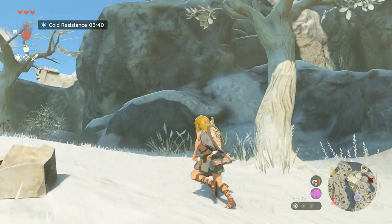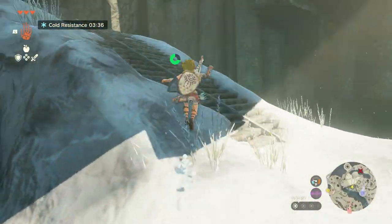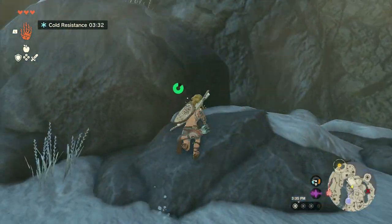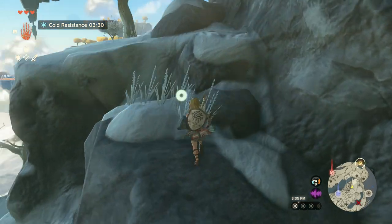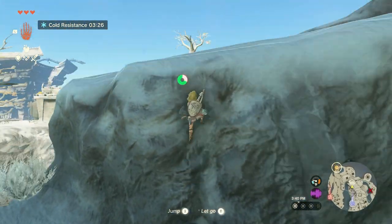The interesting thing is you can skip this entirely and go through a lot of the game without a paraglider. I don't really know who would do that, considering the paraglider lets you quite literally do everything and get to areas that you couldn't otherwise. So you're definitely going to want to get this very early in your playthrough.